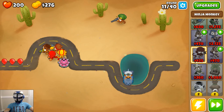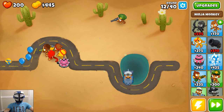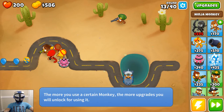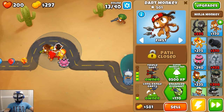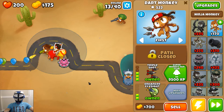The only things we haven't unlocked are the attack tower and the monkey village, so that should be about it. Let's go ahead and get a shot upgrade. Now we've got our dart monkeys doing all right.